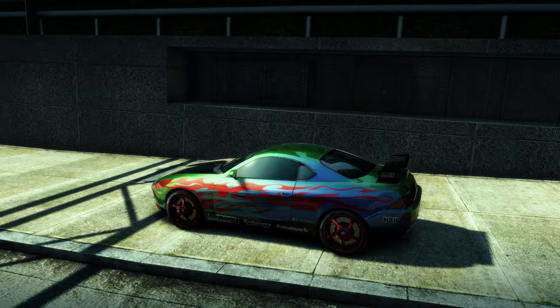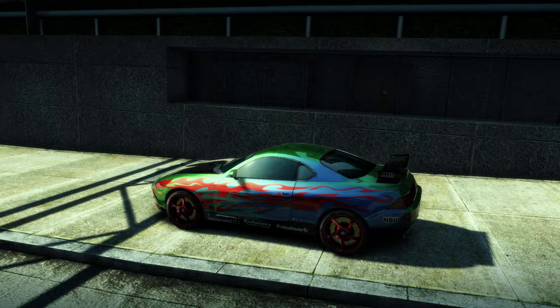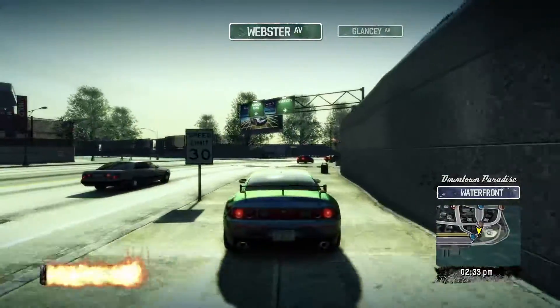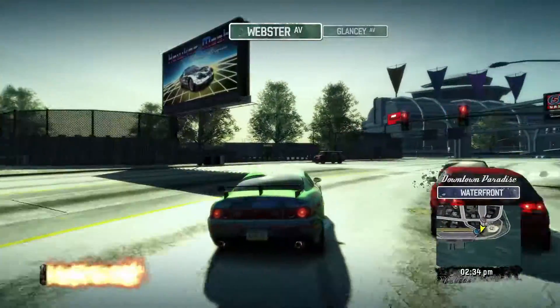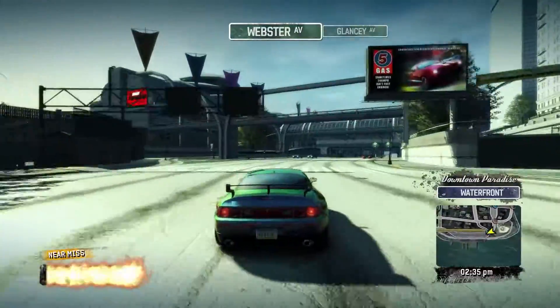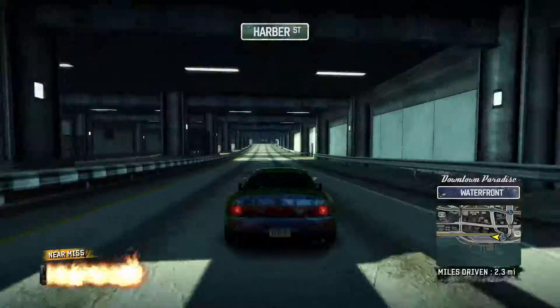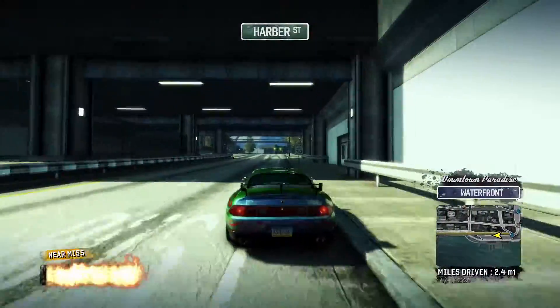Hello everybody, welcome to Reset Snippets Burnout Paradise Edition. In this video we're going to be showcasing the Nakamura SI7. Now this car is actually gotten by taking down the street racer who owns it, getting the pink slip for it. This car is actually pretty squirrely as compared to its previous counterparts that I've showcased.